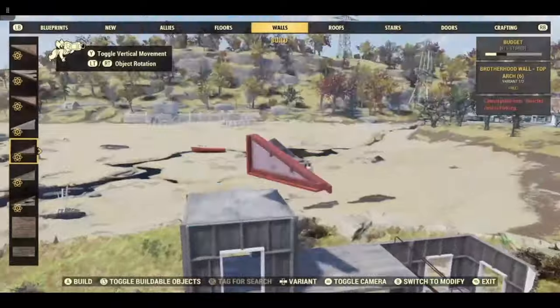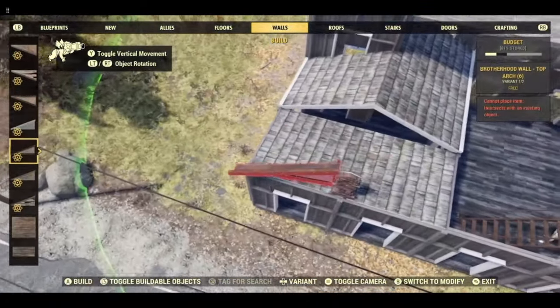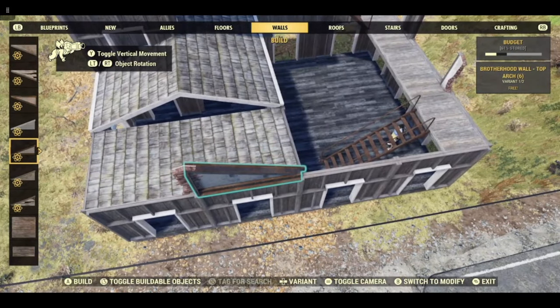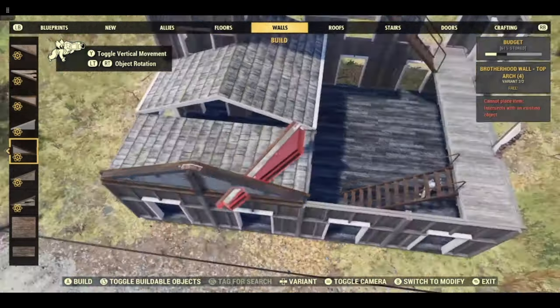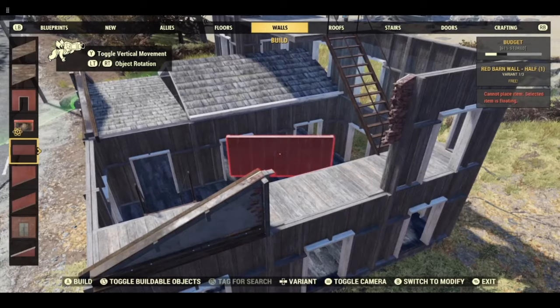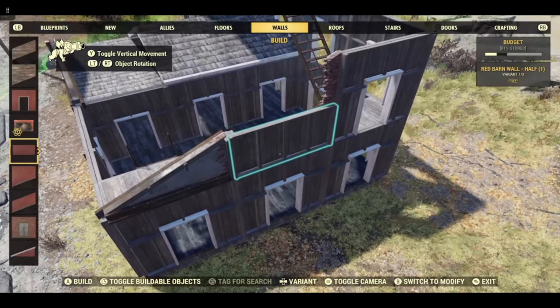For the top wall arches, I used the Brotherhood wall for the other side. Don't forget to double wall your half wall.